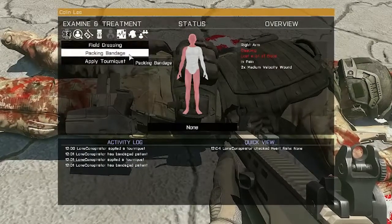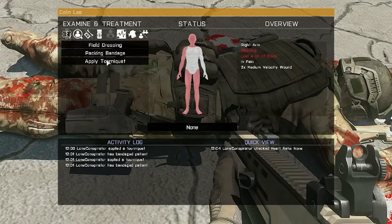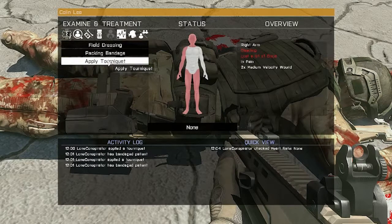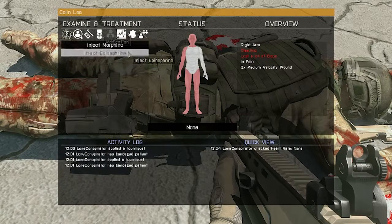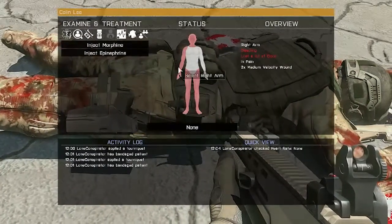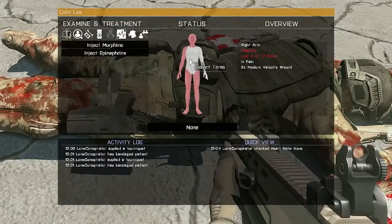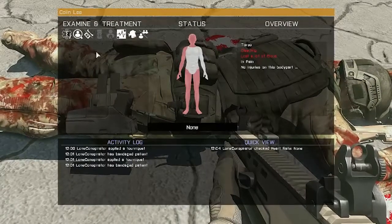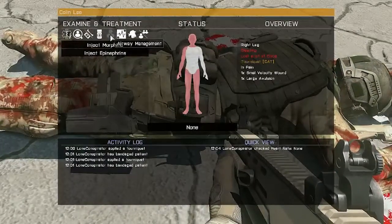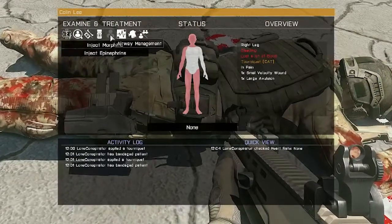Under bandaging, you select the body part — I'll select his arm — then I can apply one of the bandages I have in my inventory. If I didn't have tourniquets in my supplies, for example, they wouldn't show up in the menu. Under medications, I have morphine and epinephrine in my kit, so those are the options available. If you select a body part where you can't apply those — like the chest — it won't let you use them, so make sure you pick an arm or leg. There's also airway management, but that's not working yet — presumably coming in a future update.